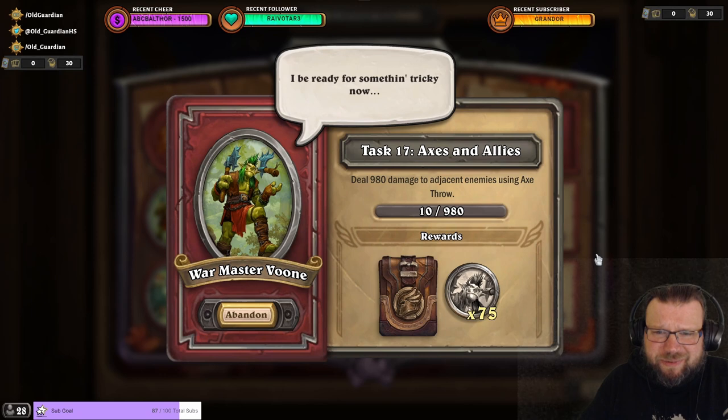Deal 980 damage to adjacent enemies using Axe Throw. It only counts Axe Throw — Axe Throw cannot be buffed, and it only counts the damage that you deal to the adjacent enemy.